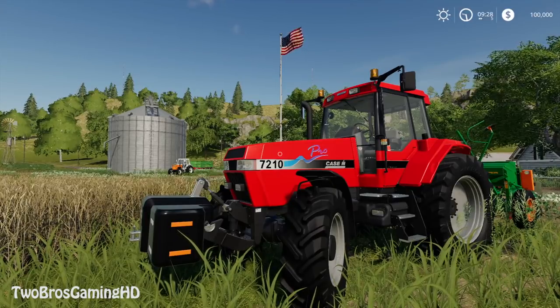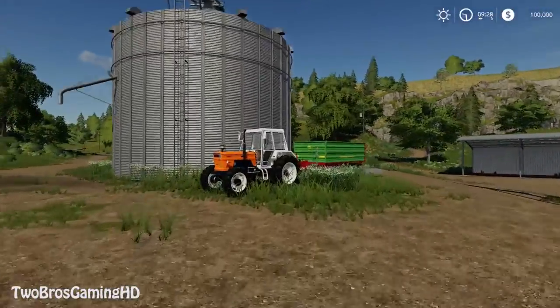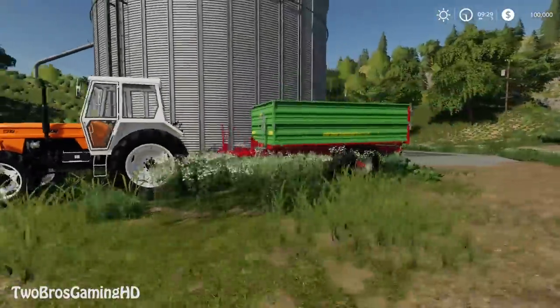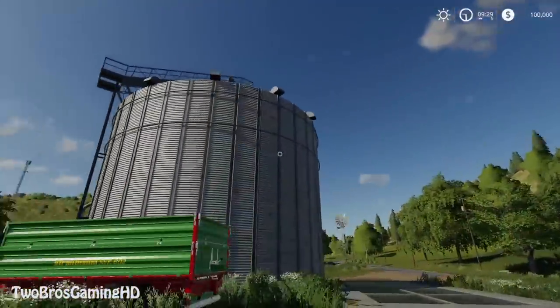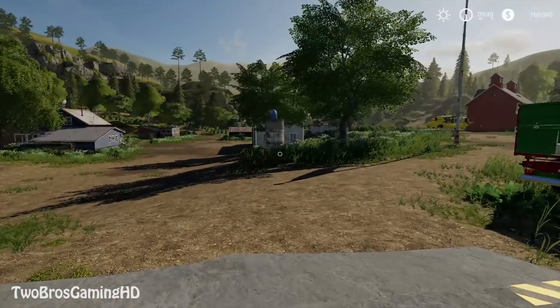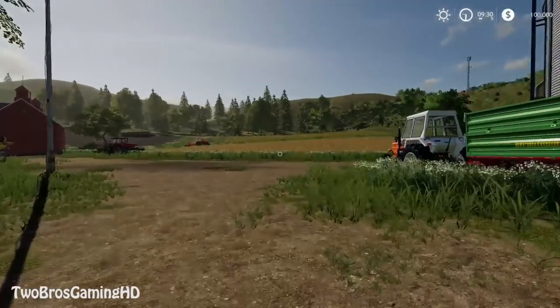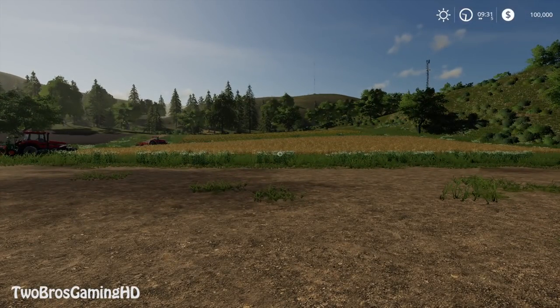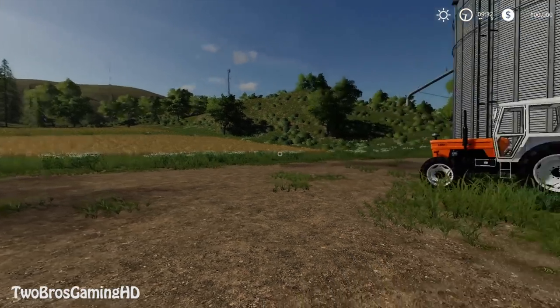Over here we have the Fiat 1300 DT, which is pretty nice and pretty gnarly. That's an overview of the farm - took me about 20 minutes to review it. Hope you guys actually like it so far. We're going to go ahead and post a lot of videos throughout this evening and also throughout the night. Please make sure you click the subscribe button and hit the thumbs up - let's see if we can get 100 likes for this Farming Simulator 19 video.